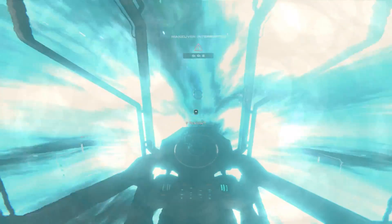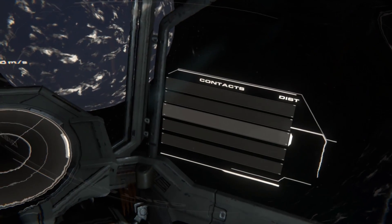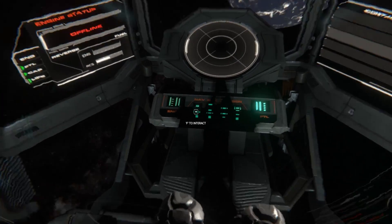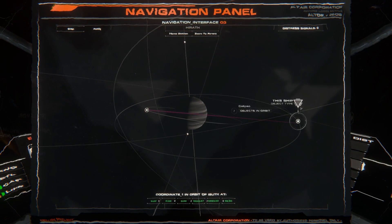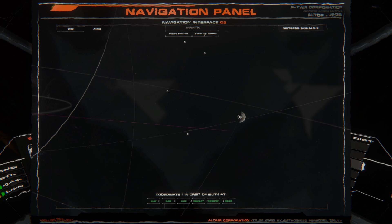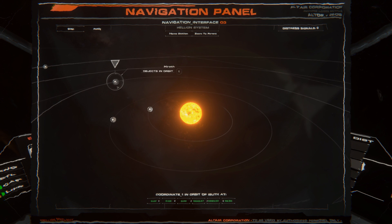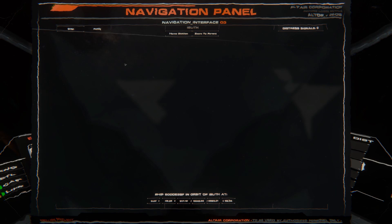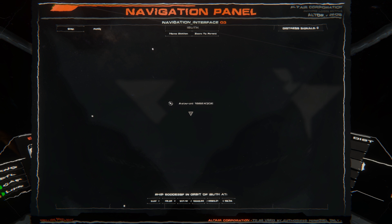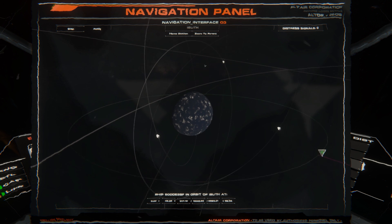Ladies and gentlemen we're coming out of warp now — it's going to say maneuver interrupted as we exit. We're now around Illith. Nothing in the area. We're going to go back to nav, click home station, zoom to parent — I keep losing my mouse cursor. Zoom back to our ship, zoom to parent, get our orbits back — and there we are.